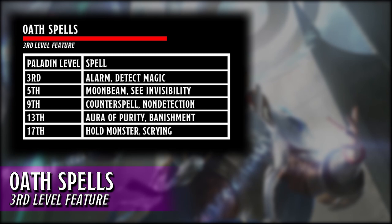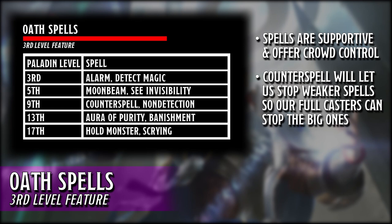The spells really hit on the detection theme of the subclass, and we gain a couple of crowd control options as well. Although we gain access to Counterspell later than any fullcaster, it is still a powerful addition to the Paladin's toolkit even if we can only counter lower level spells. This will just allow our fullcaster teammates to focus on stopping enemy spellcasters from firing off their most powerful spells.